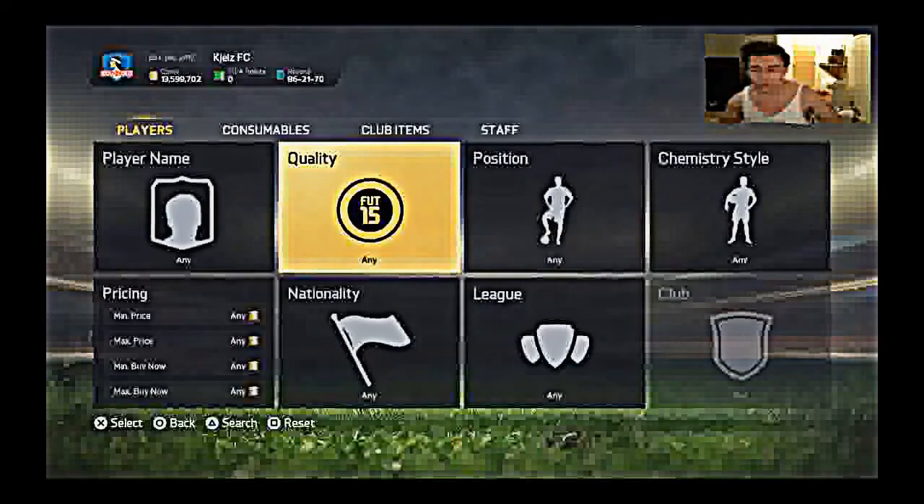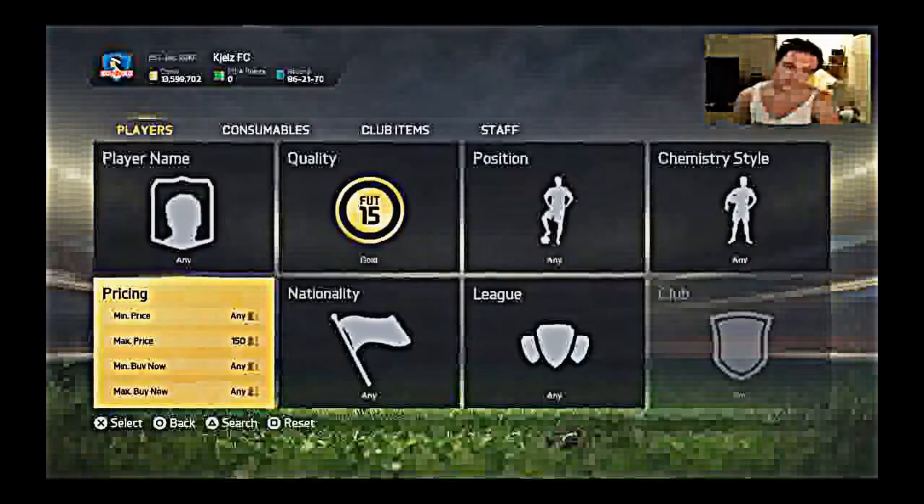They want to have the blue Ronaldo, the blue Messi, the blue Robin — and they sell off the players, so you can pick them up for really, really cheap. So the best way to go ahead and make a couple of coins, you should probably up this value a bit, but this is the fastest way because you are going to see players from — let's actually take a look — from 30 seconds.